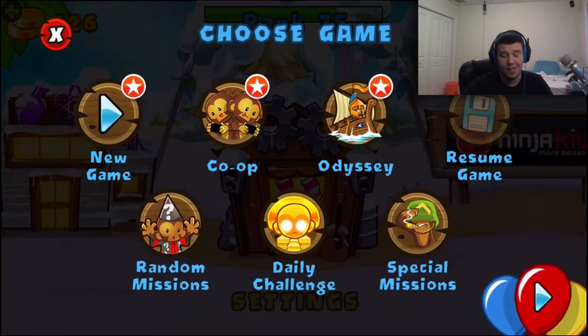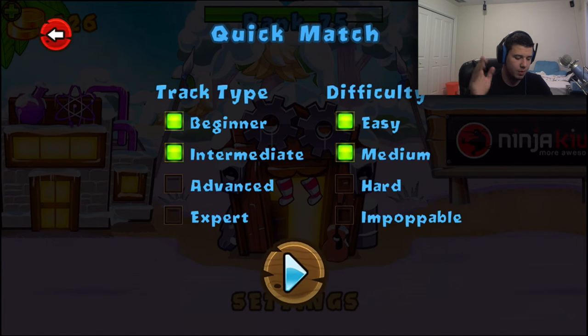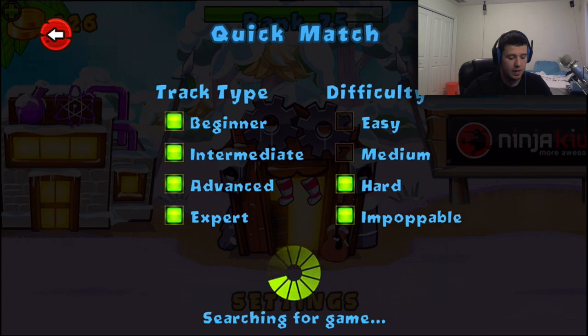So let's get right into this. These take a while. I'm just going to go co-op quick match, so this will be a completely random person. I don't really care which map it is. Let's just go on hard and impoppable and see what we got.